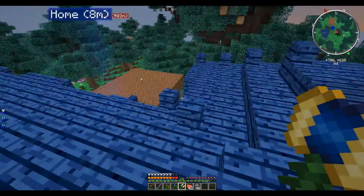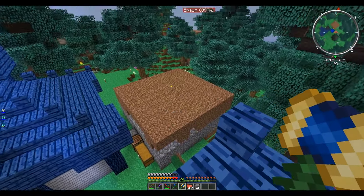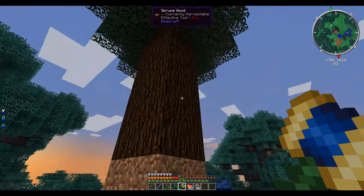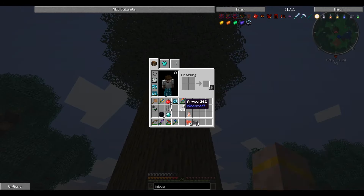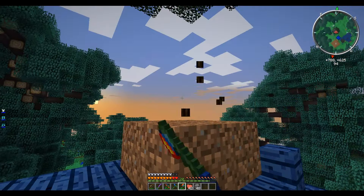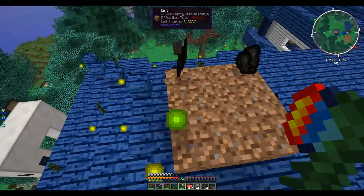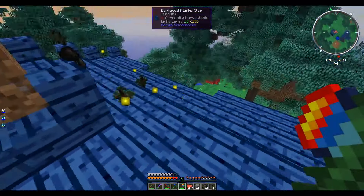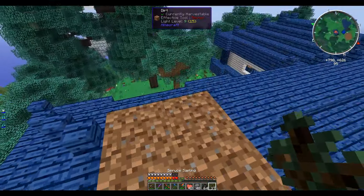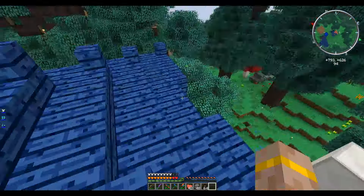We have an auto spawner down here which is going to provide us with all the wither skeleton skulls that we need. This is currently how I'm getting my power — basically I just have an enormous tree, and I have this firewood axe which is going to auto smelt the wood, and fortune, which gives us a ton of charcoal. Very cool, very renewable, easy to do, gives you a lot of power, also gives you a decent amount of experience. Then you just plop down some more saplings, get rid of the excess, and there it goes.